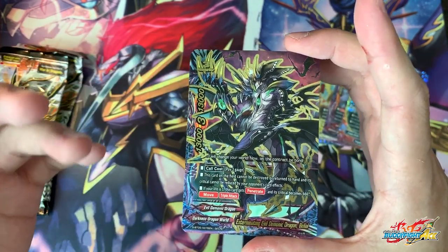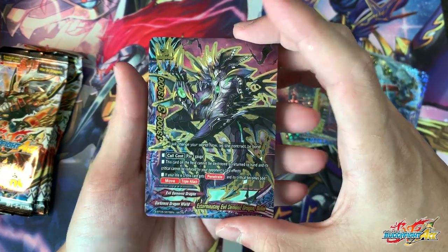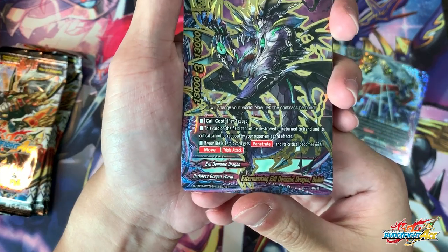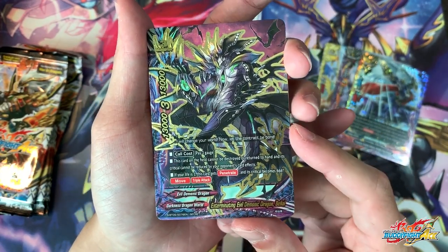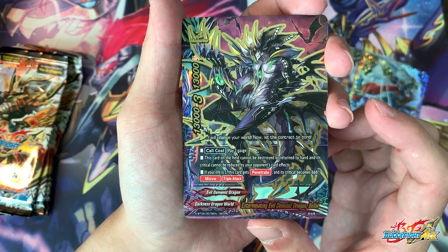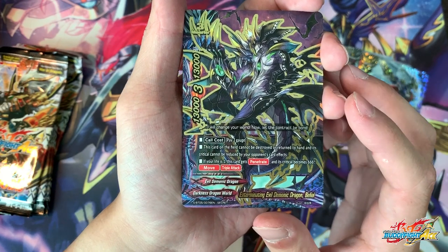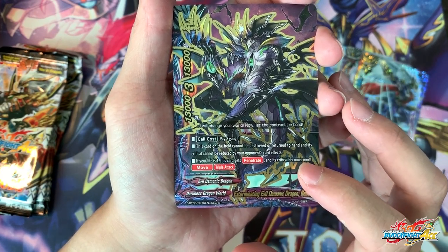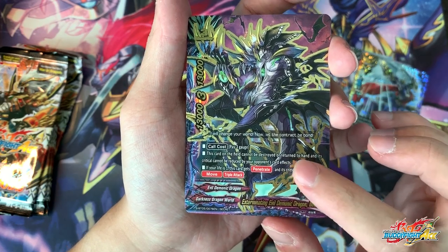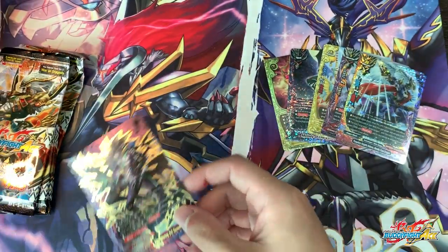Exterming Evil Demoid Dragon Bilayo — I actually pulled this guy. The secret pack is set and I had a feeling I'd pull these guys today. So the first card in the secret pack: a brand new boss monster, size 3, core cost 3 gauge. This card on the field cannot be destroyed or returned to hand, and its critical cannot be reduced by card effects. Its unique ability: when your life is 1, Daredevil style, this card gains triple attack and its critical becomes 666. Triple attack 666 — it's pretty insane. It can't be destroyed and it can't be bounced. Basically it's a Windcorn-based deck and all you need is to bring yourself to 1 life, which is very easy in this deck.